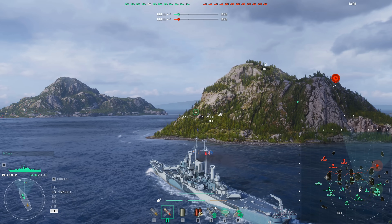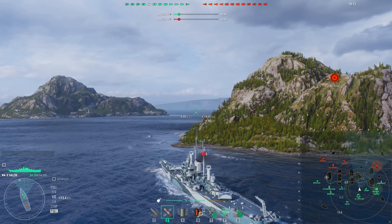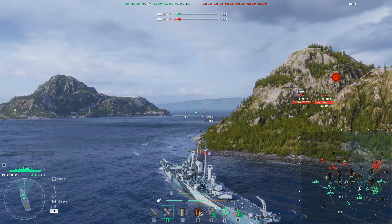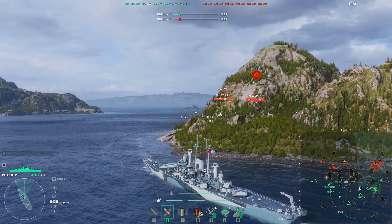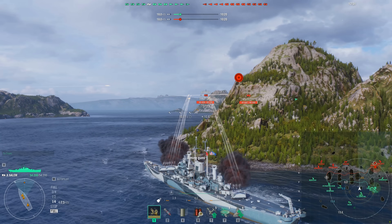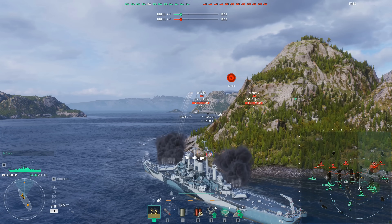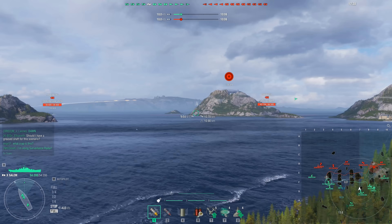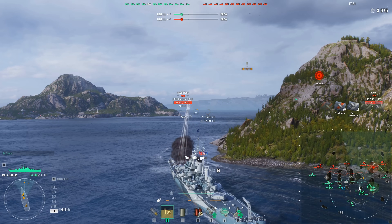In most cases, especially when this question is asked on livestream or in the comment section, there's a usual handful of tier 9 and tier 10 premium and special ships that get tossed out — like Napoli, Salem, Kearsarge, and so forth. But there's a bit more to it than just 'this ship is a very good ship, you should go ahead and pick it up.' At tier 9 and tier 10, this is the point at which you really need to know the game, and more than that, you need to know your ship. If you're just picking up any old premium ship at tier 9 or tier 10 and going in with zero experience in that ship type, you're going to have a terrible time.